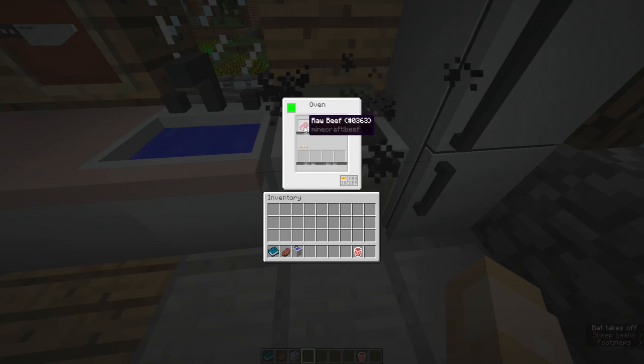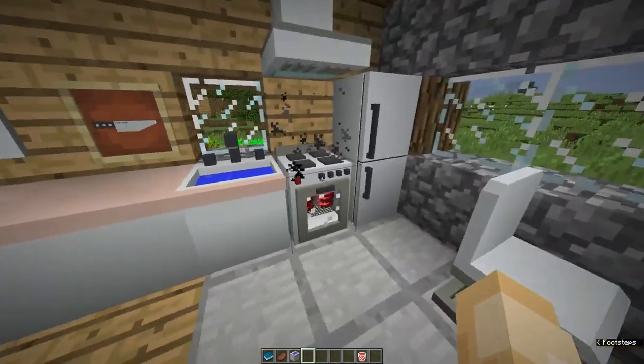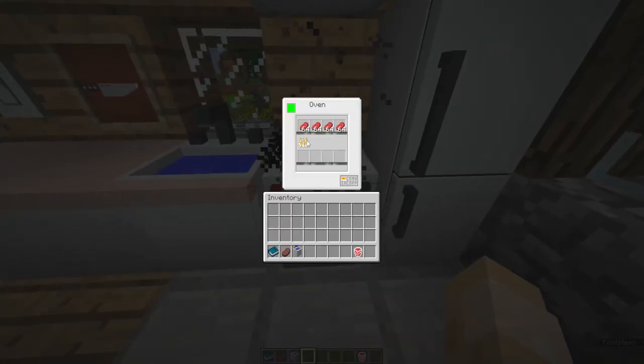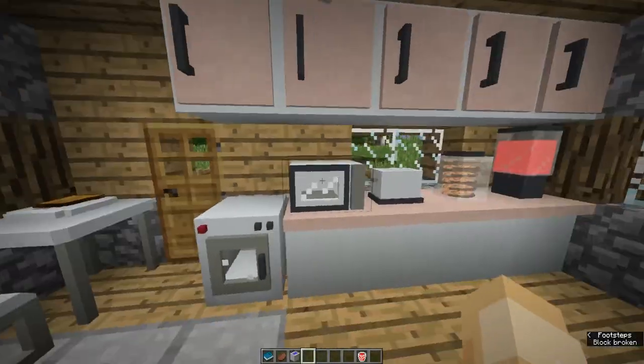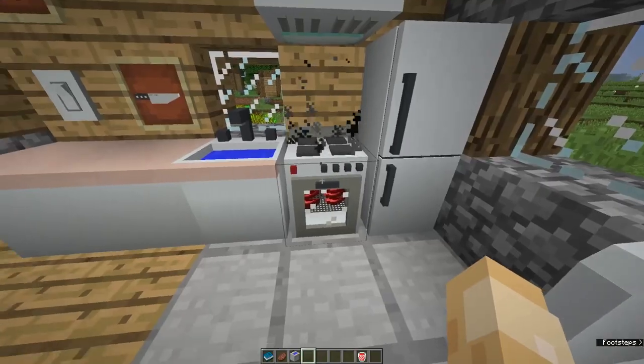Next we have the oven, which is essentially a bulk cooker. You can put in up to four stacks of raw beef — it doesn't require any fuel like a furnace would, but it cooks the same way. The trade-off versus the microwave is that the oven takes much longer but handles larger quantities.